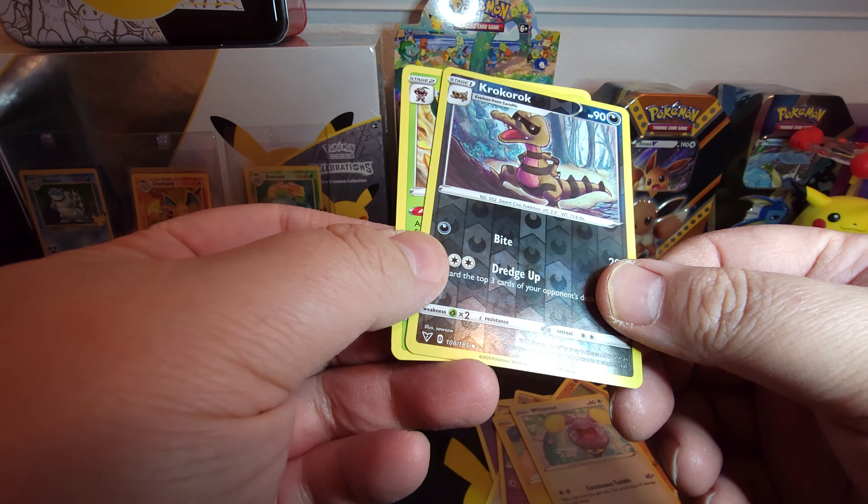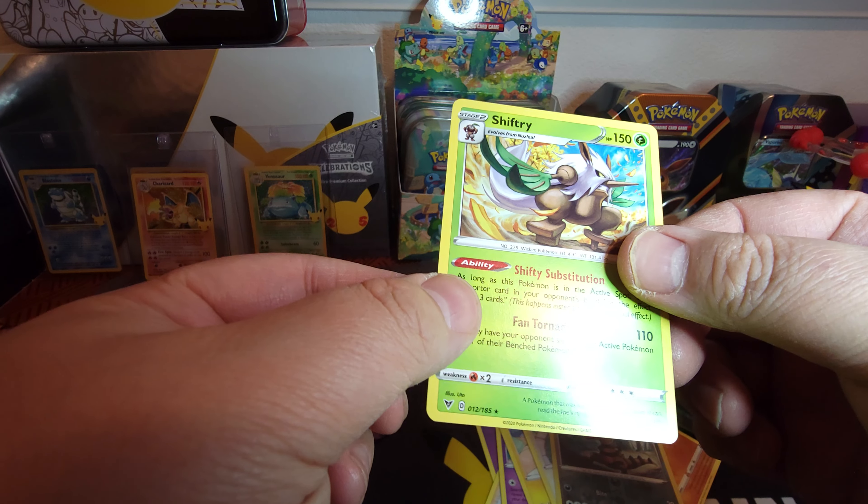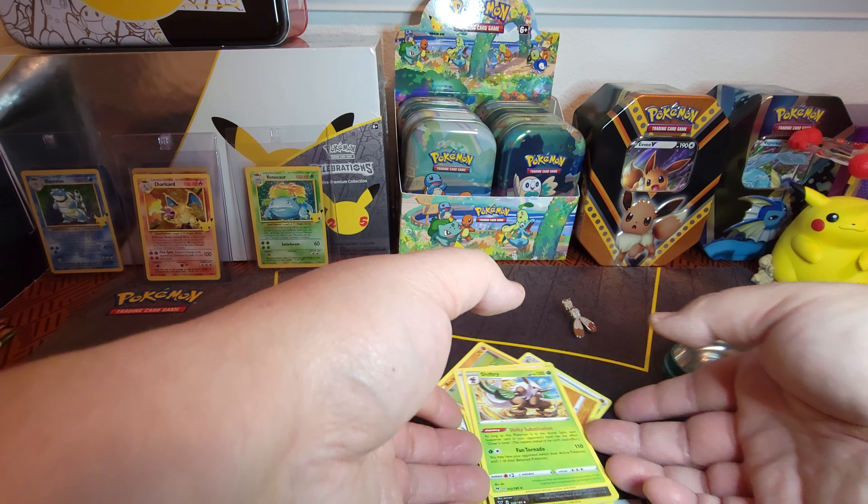A Wishmer, a Reverse Holo Croconaw, and a Non-Holo Rare Shiftry.